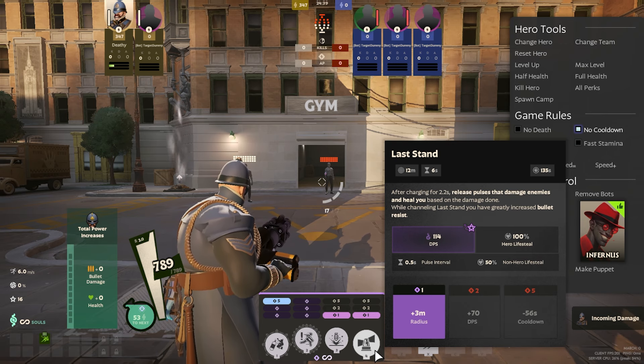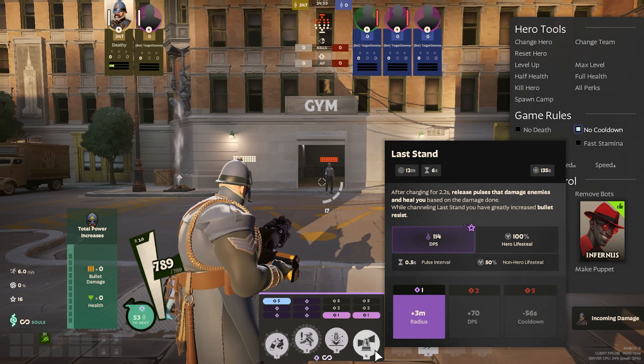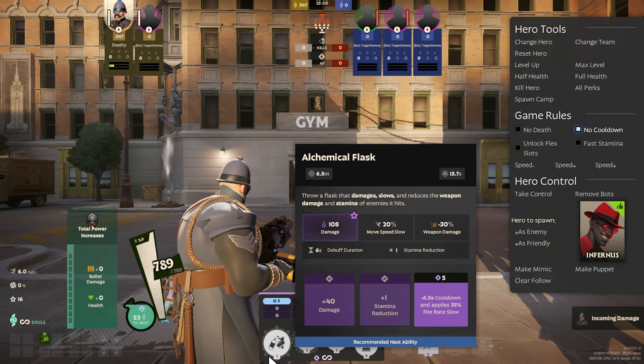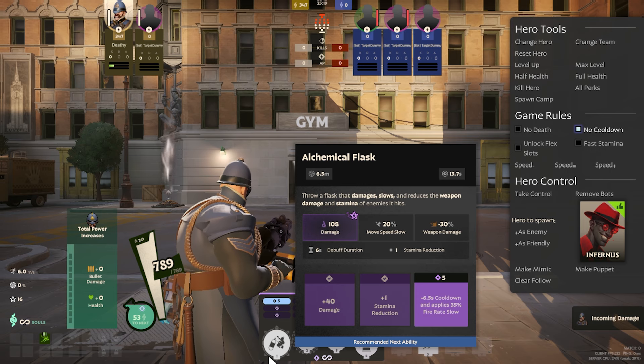If you're hitting three heroes with your ultimate with zero points in it, you're healing for 300 health per second minimum. This scales with spirit, and once you get two points into it you get even more DPS, meaning Warden can heal for ridiculous amounts if you hit a lot of people with ults. It's incredibly difficult to fight Warden when he has his ultimate up unless you have significant anti-heal. Finally, Warden's last strength is his overall crowd control — his Alchemical Flask debuffs a lot of people in an AoE, removing stamina, weapon damage, move speed, etc.